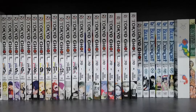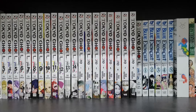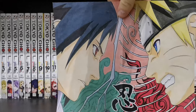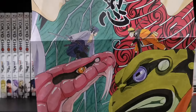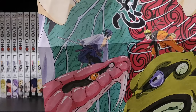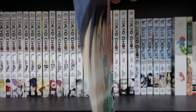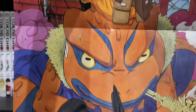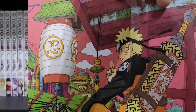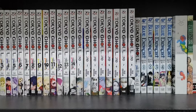Then we get this absolutely gorgeous double-sided poster. The first side is Sasuke and Naruto — it's absolutely fantastic, you've got Sasuke with the snake and Naruto with the frog, because those are their chosen summoning animals. The other side is my favourite: Naruto on the giant frog — I forgot the frog's name, but this is beautiful. I absolutely love this.